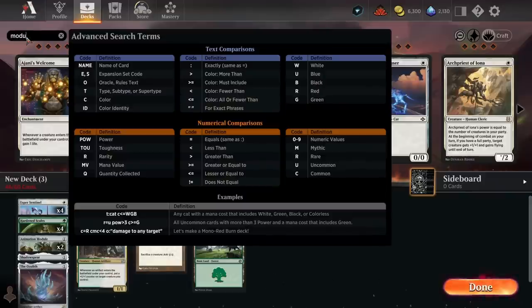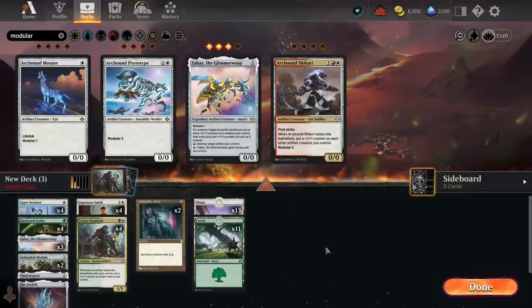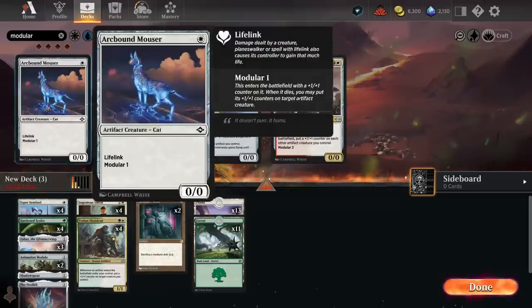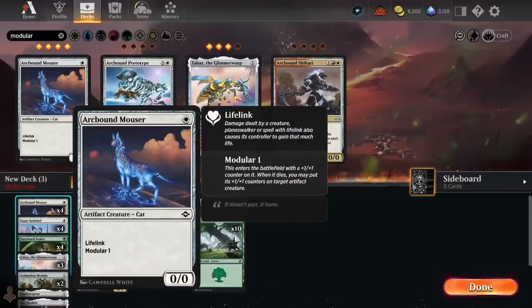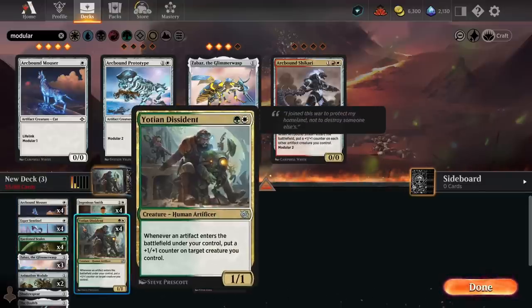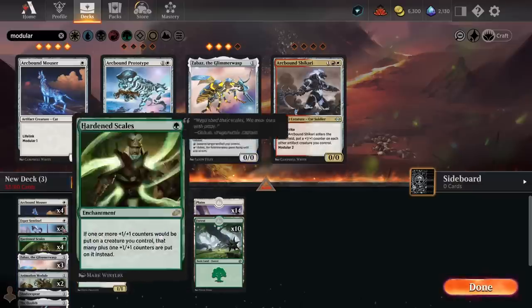We definitely want the modular cards too — they'll fit perfectly into this deck. Zabaz is definitely the best one; I'll start with three because we'll probably struggle to fit everything at four, and it is legendary. Zabaz is very good, especially paired with Arcbound Mouser, which is another card I'm very high on from previous testing. Lifelink is huge for stabilizing against aggro decks, giving ways to put games out of reach without Shadow Spear. With Hardened Scales it'll be a one-mana 2/2 Lifelinker, and when it dies we can put the modular counters on another creature like Esper Sentinel. I'm going to start with a 3-and-4 split.